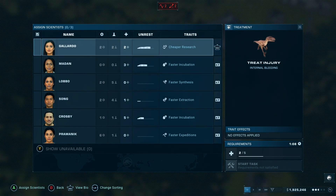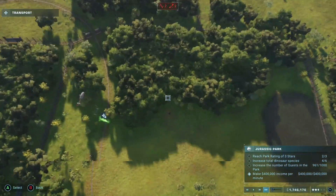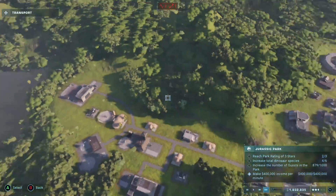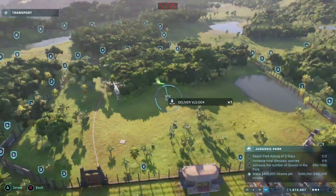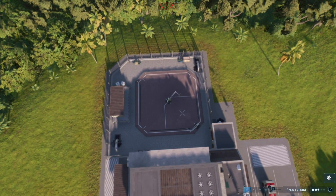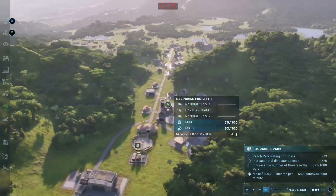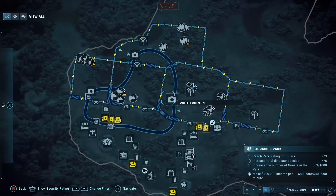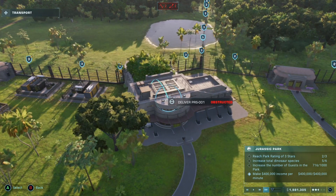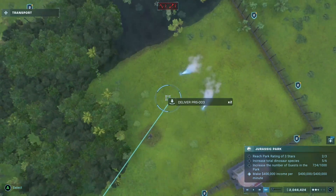New mechanics like the paleo veterinary facility and scientists are much more hit or miss in my opinion. Whilst I like their addition and the depth that they add, I did find them aggravating at points, with dinosaurs constantly becoming sick, or with scientists frequently needing upskilling or resting to complete tasks. Whilst this adds more thought and planning towards the growth of your parks, it can feel like an unintentional barrier at times, preventing you from achieving objectives. I just wish that some of the side effects were a little less prevalent to avoid frustration.